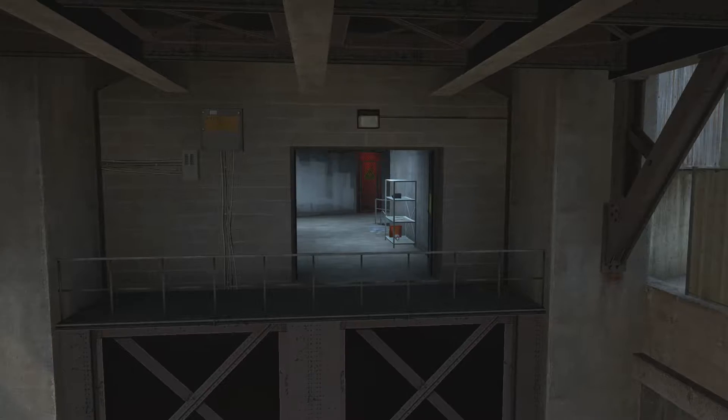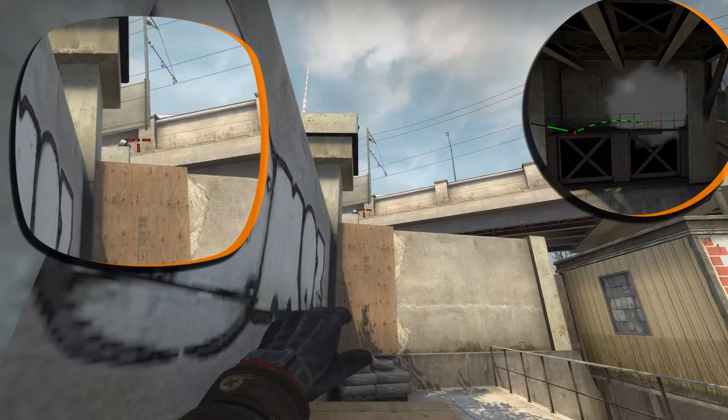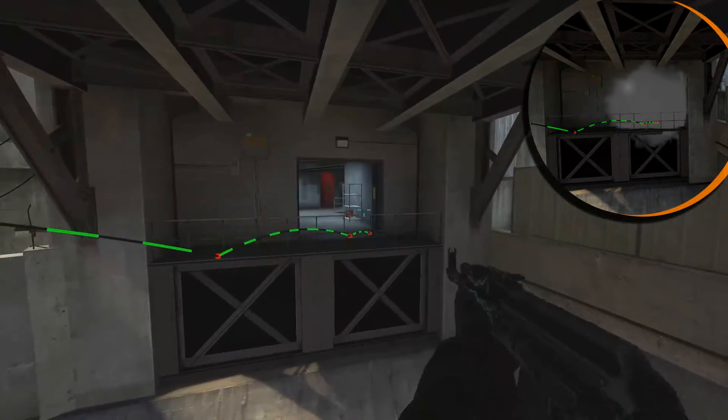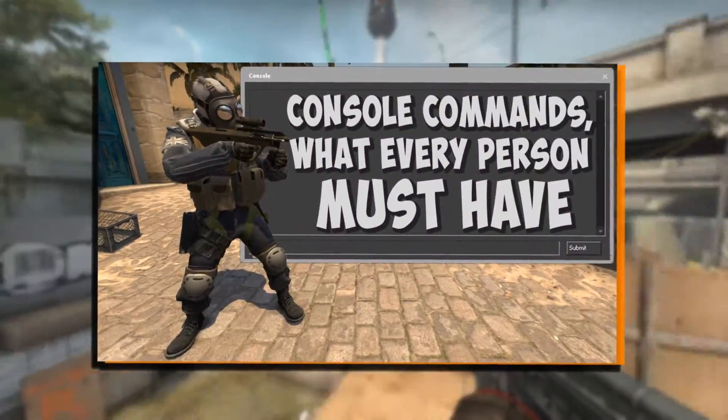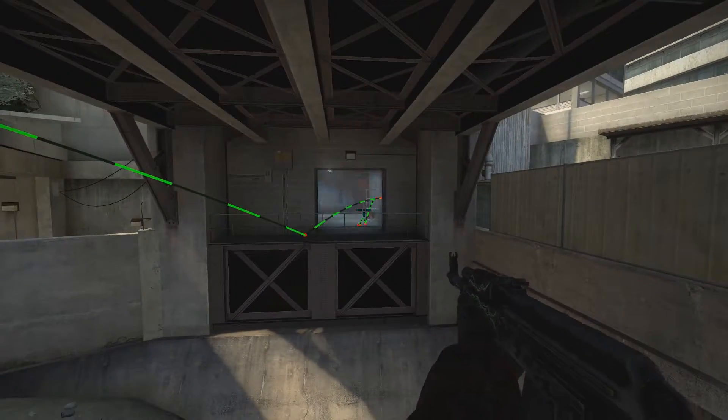How about heaven? If you don't want to throw a heaven smoke from the squeaky spot, I have another way to throw smoke to heaven, but you will need a jump throw bind. If you don't have one, check out this video on how to get it. If you have it, we can continue.